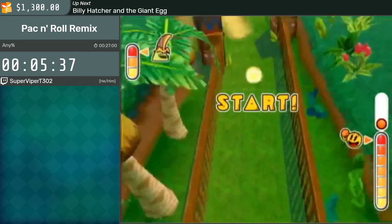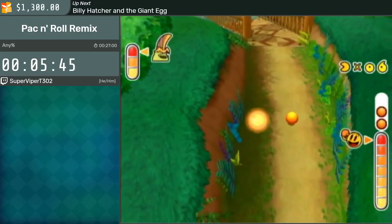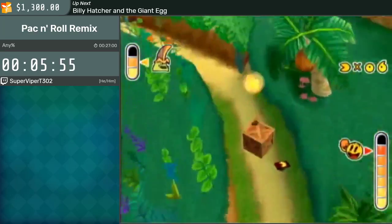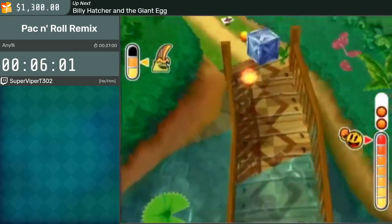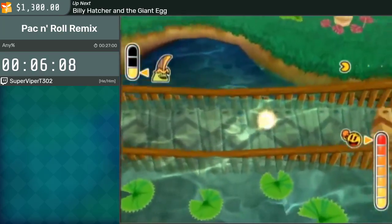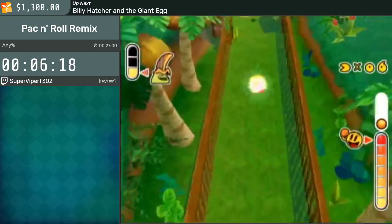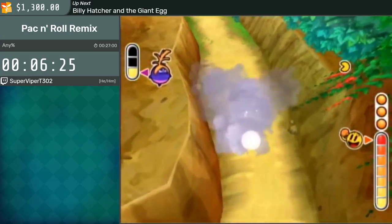Now this is the first boss fight against Golvis, the antagonist of the original Pack and Roll — kind of the reason Pac-Man is a limbless ball. The way these fights work is you eat three power pellets to make Golvis vulnerable, then you eat him, three times total. The power pellets always spawn in the same spot, so I know where they'll be ahead of time. I'm going to wait on the third power pellet on each phase so I don't have to chase Golvis down, which could lose a lot of time.